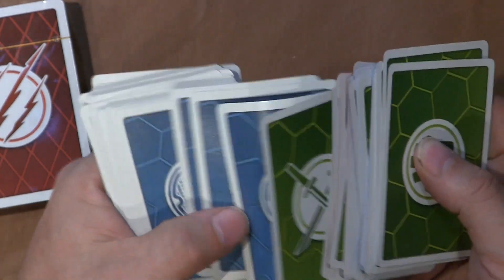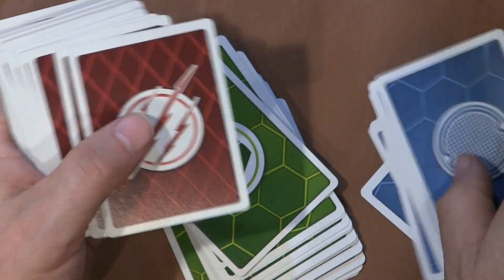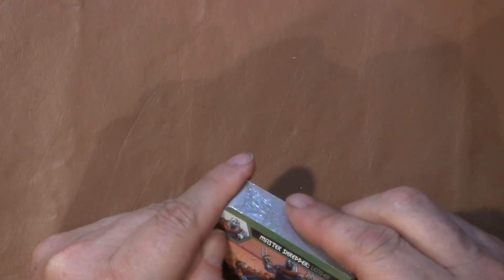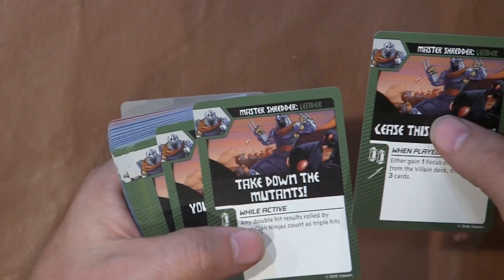Moving on to the next deck. All the turtle characters were a deck. These are all the terrain cards, and these are all the enemy cards. So we know right off the bat we're going to have more enemy cards. Master Shredder leader card again — "Cease this foolishness," "Take down the mutants," "Your Master Shredder" — there's a lot of Shredder cards. I wonder why. Maybe because he's the main bad guy.